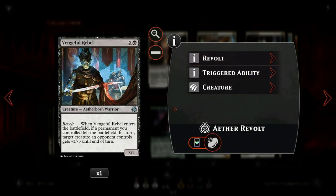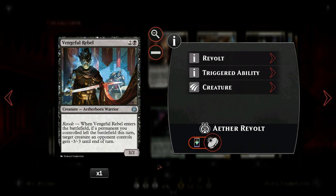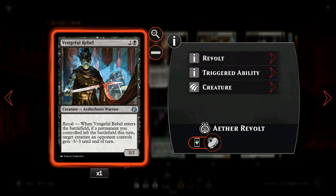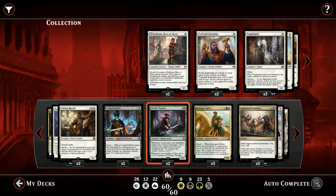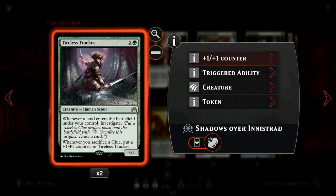Then we have only one copy of Vengeful Rebel because our three-drops are already pretty stacked, but it's a great card against creature decks: if we enable revolt we get to give a creature -3/-3 until end of turn, killing a lot of smaller creatures, and it gives us a 3/2 creature which is not bad by itself. Then we also have Tireless Tracker, another way to generate clue tokens that can enable revolt, and it also works well with our +1/+1 counter sub-theme — it just does it all.